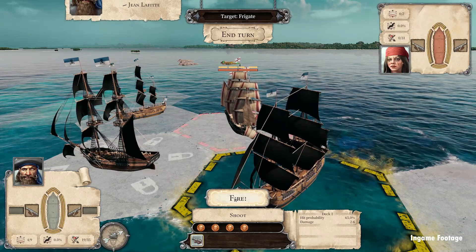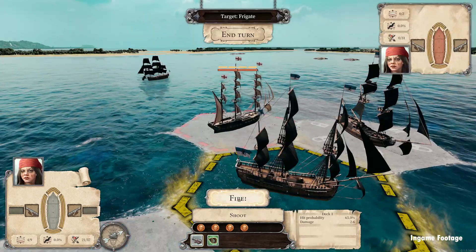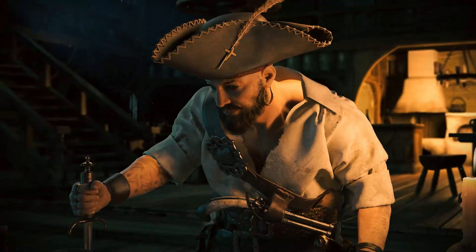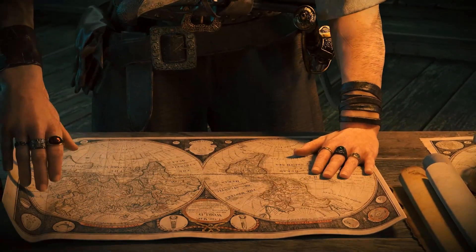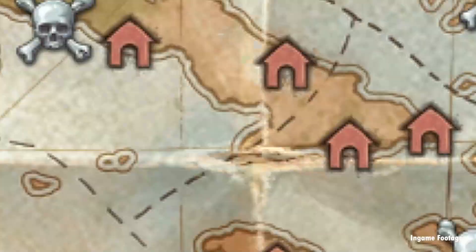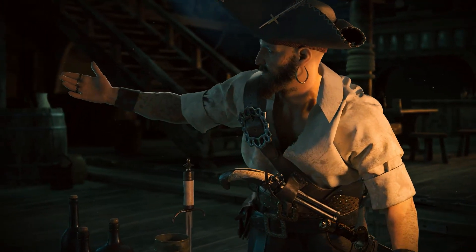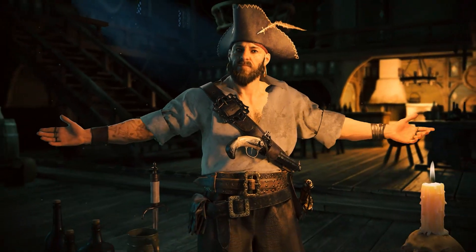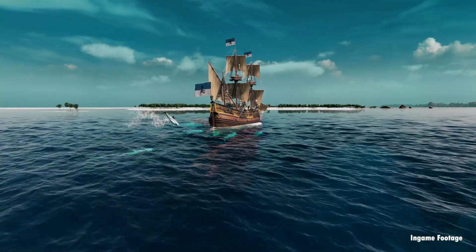Tortuga A Pirate's Tale is an open world pirate simulator game which tells the story of you, a pirate captain with a lust for golden glory, who must command a fleet of pirate ships to strike the Caribbean. There are four main regions of the map under control by different countries: England, the Netherlands, France, and Spain, each having many ports and towns under their control. You'll be able to sink over 25 hours into this piratical world as you build your fleet, maintain your crew, and delve into the stories of Tortuga A Pirate's Tale.